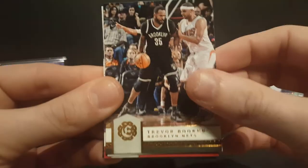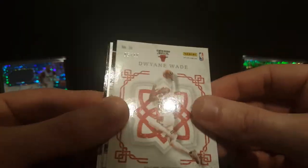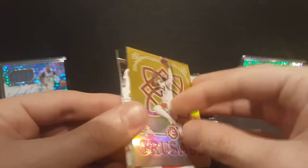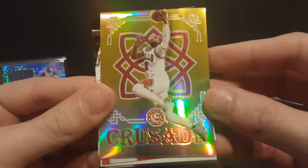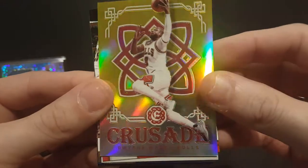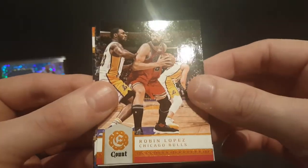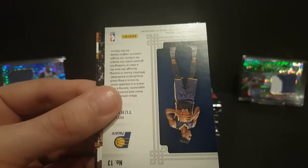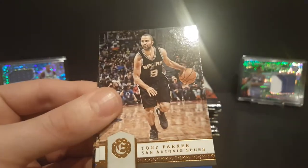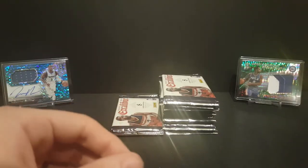We got a Trevor Booker, Kyrie Irving — oh wow — a gold crusade numbered to 10, Dwyane Wade. That is a nice card! That's two short prints right there in a row. Robin Lopez, Miles Turner squire, Tony Parker, Ron Baker, Dragan Bender rookie card. Got a D-Wade — sick looking.